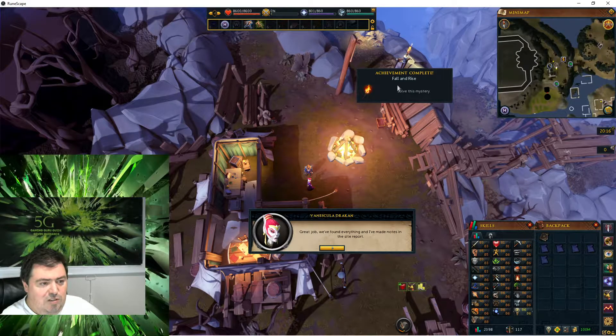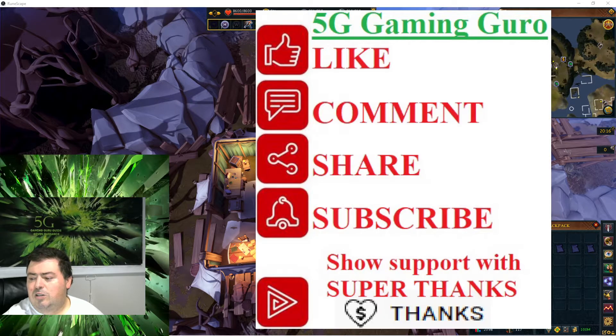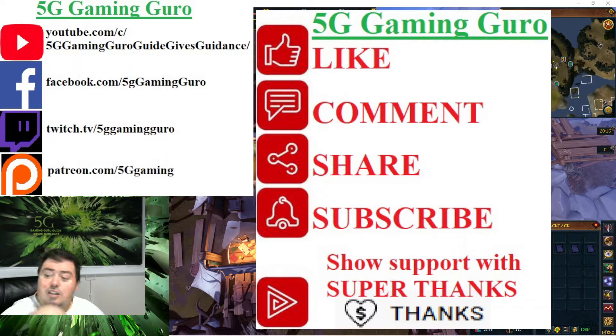You find all the notes and Fall and Rise mystery is solved. This one is complete — a short video, but it actually took me a couple of hours to find all those pages. The long part is excavating to get the pages, and the short part is turning them in.